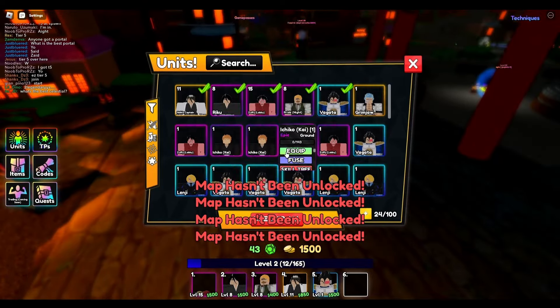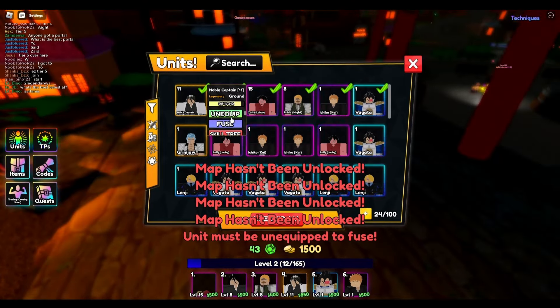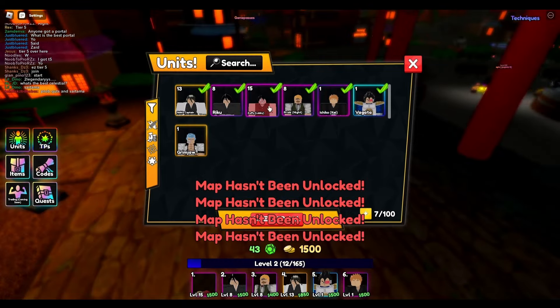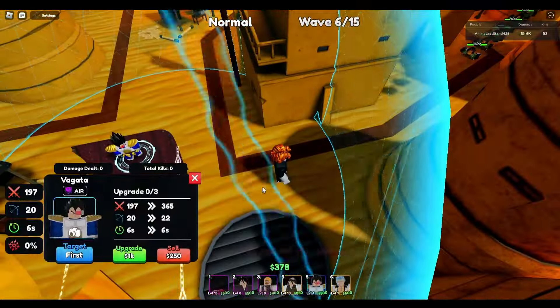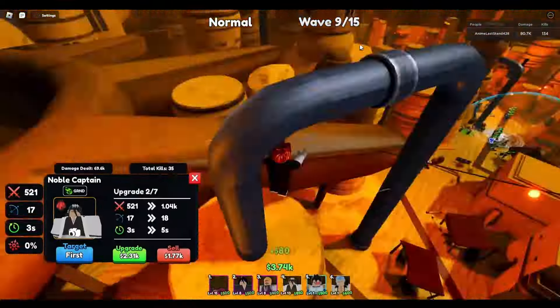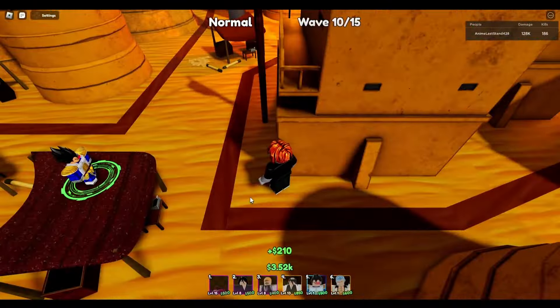I'd never been in a tower defense game that had a requirement for air defense this early. Normally in Anime Adventures it was the Bleach story mode, which was very far in. All-Star Tower Defense had it in the My Hero arc, which was the third story. But this game has it in the first story.